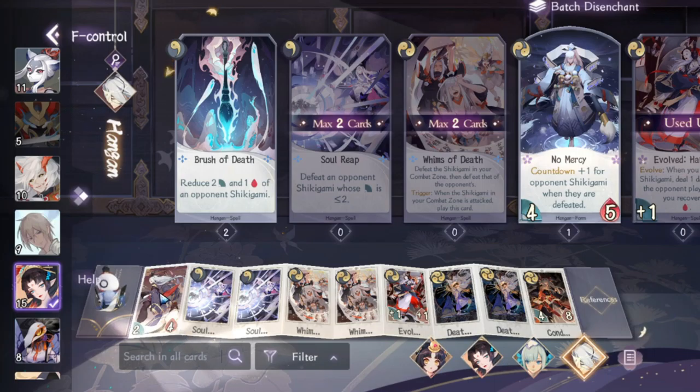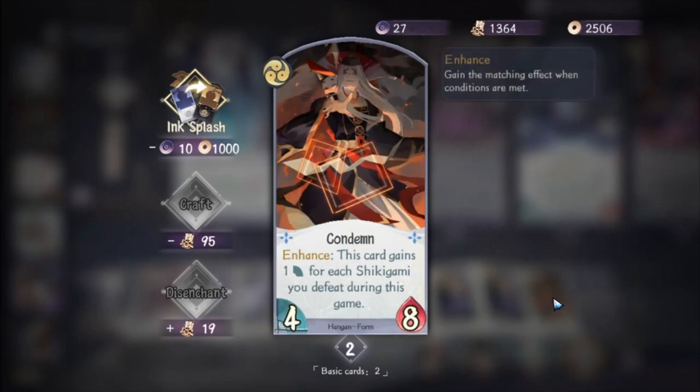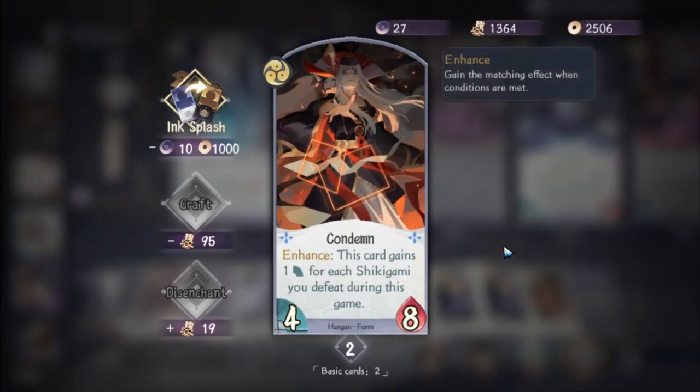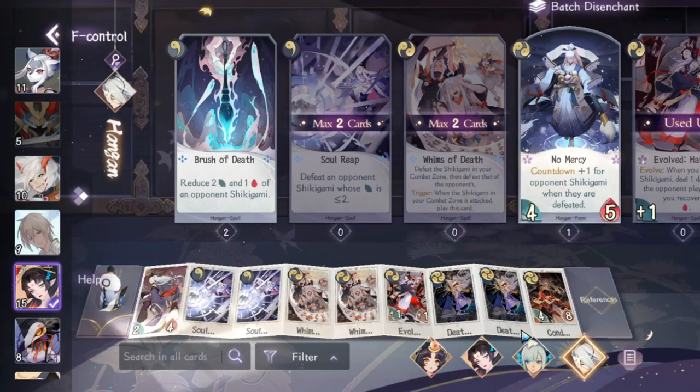The last shikigami is Hanggan, who does the cleanup if all else fails. He can destroy shikigami directly and is also a win condition — he grows bigger with the spell Condemn. Once he has killed enough shikigami, he grows larger with that form. Those are the four shikigami in this deck.